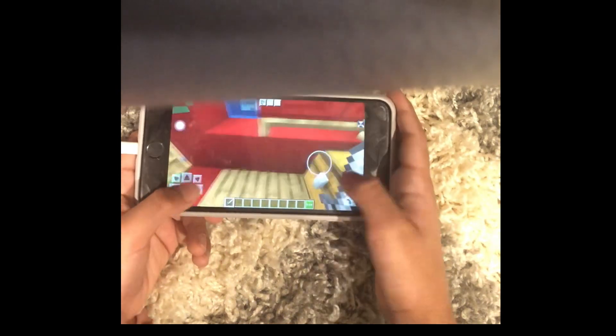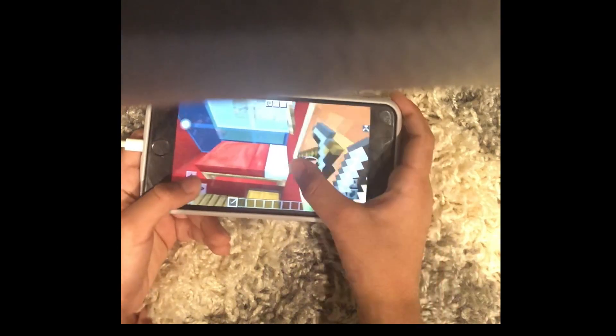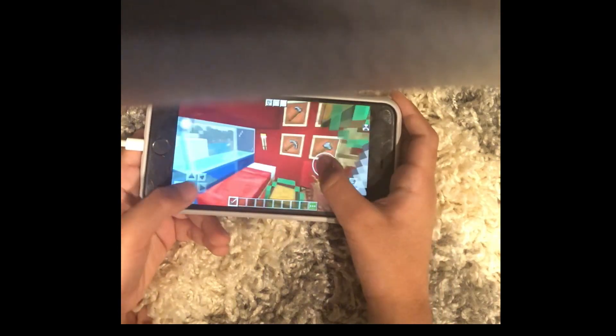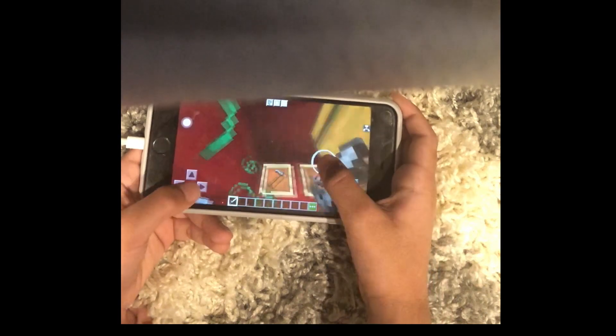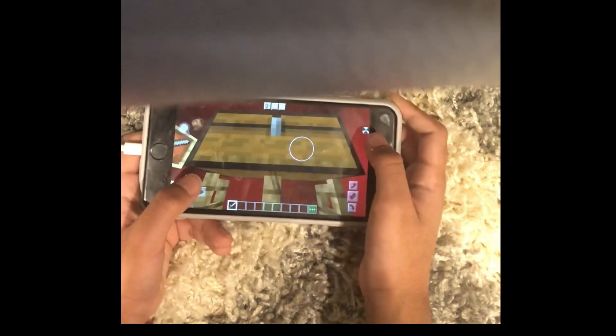Then you close this and you basically go up here. Here's your red bed. And you basically have all your tools, your images in these item frames. Then you got your chest.